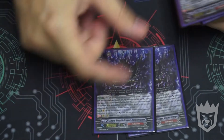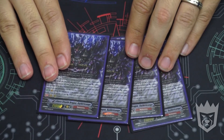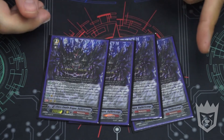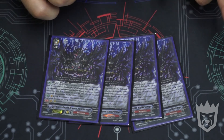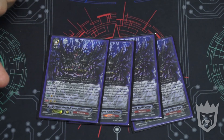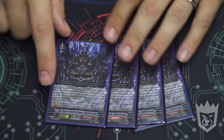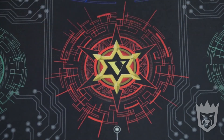And then we're going to run four of our break ride — and they're all SP. When a Nubatama unit rides, choose your Vanguard, it gets plus 10K. Your opponent chooses one card in their hand and discards it, then chooses one card from their hand and puts it face-down in the bind zone, and at end of turn it goes back in the hand. The other effect is when this unit attacks, if the number of cards in your opponent's hand is three or less — this has been errated to three or less — it gets plus 2K, so it's 13K. Boosted by the 8K that's 21K. Pretty hot.